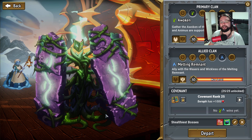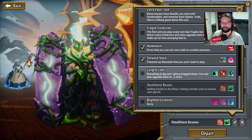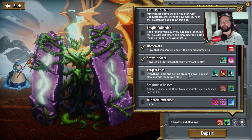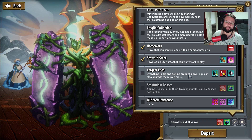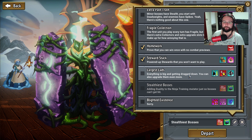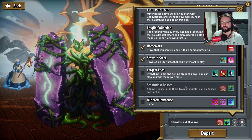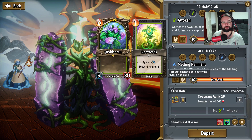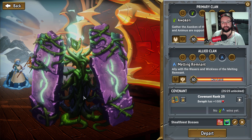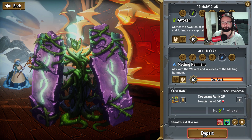Hello ladies and gentlemen, you're back with the deck and today we're all aboard Monster Train for some more expert challenges. Yesterday's episode we had the 'Largest Lads' challenge - everything is big and getting dragged down. We very nearly got it; if I hadn't lost that quick unit right at the end I would have won. But today we're on to 'Stealthiest Bosses,' adding duality to the ninja training mutator so bosses can't get hit - bosses have 10 turns of stealth. My plan is Thorn Lord is gonna hopefully live, and if not we'll bring him back. Seems like a sand plan to me.